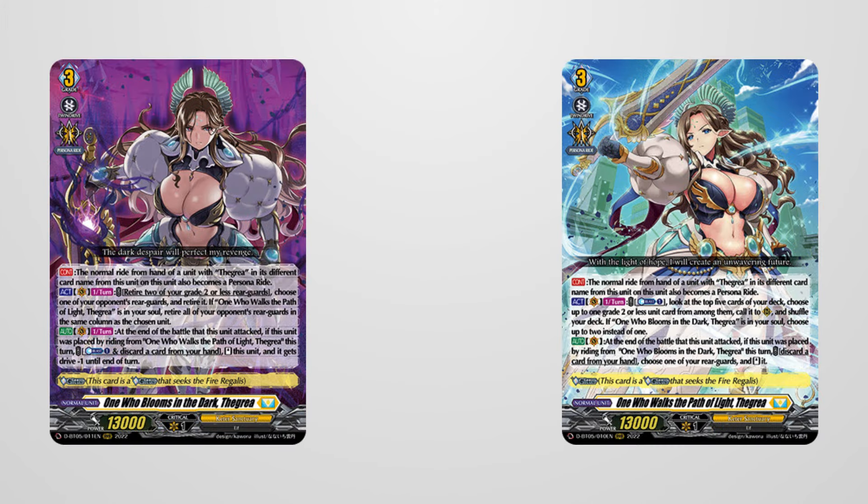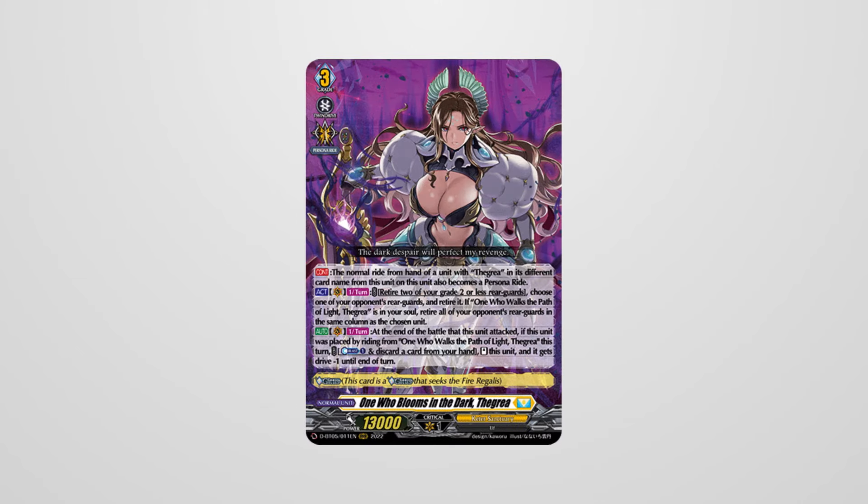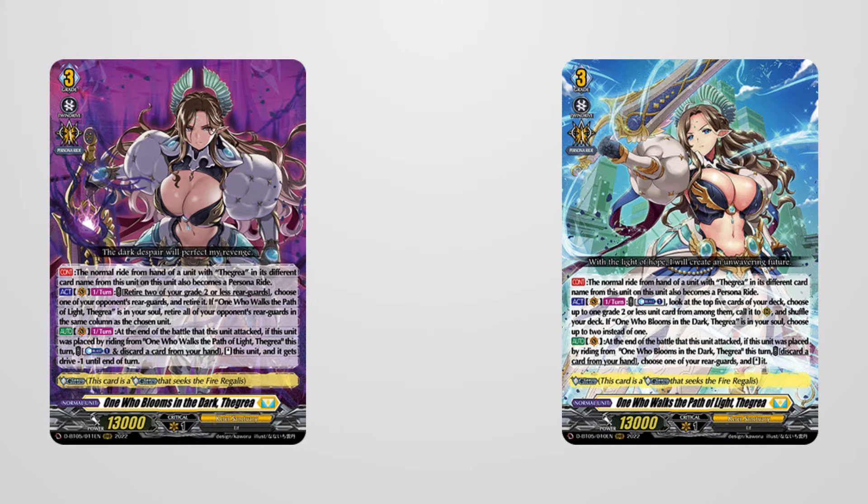Now let's discuss the Glitter deck — The Grea, a bipolar knight that relies on switching forms to gain effects. Light the Grea allows you to call rear guards from deck and restand a rear guard if you rode her over Dark the Grea, while Dark the Grea would retire two of your rear guards to retire one of your opponent's rear guards and could restand herself if you rode over Light the Grea. These abilities are similar to Royal and Shadow Paladins. These first abilities would also receive a buff if you had the other form in soul — Light the Grea could call two instead of one if you got Dark the Grea in soul, and Dark could retire an entire column if you had Light in soul. Both had a continuous ability saying a persona ride would work as long as a card with The Grea was rode on top of them.